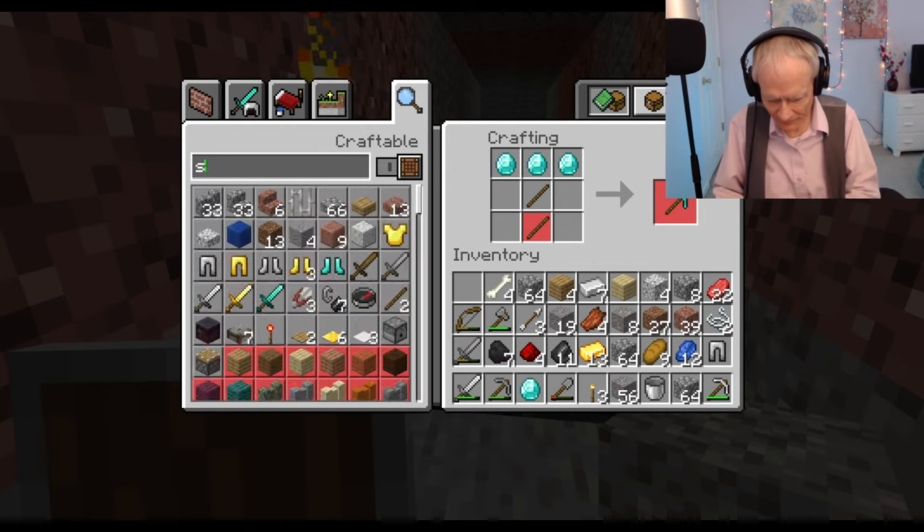Let's go get that obsidian if we can. Here we go. I hope it doesn't fall under the lava. Did I get it? There we are — isn't that lovely? Okay, more. This stuff is really hard to dig.